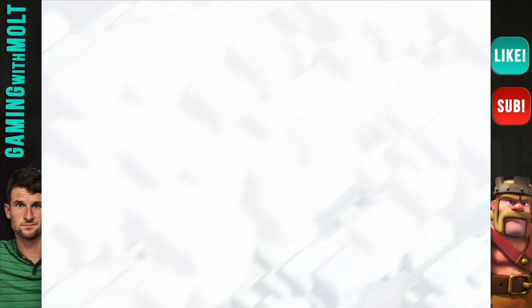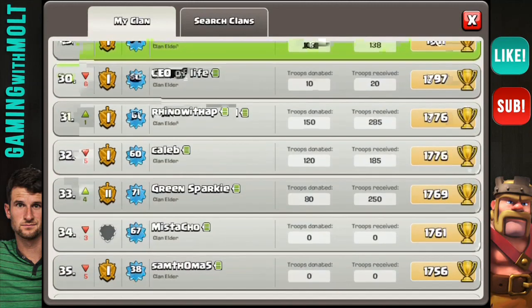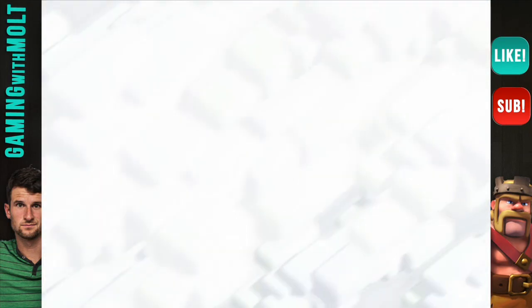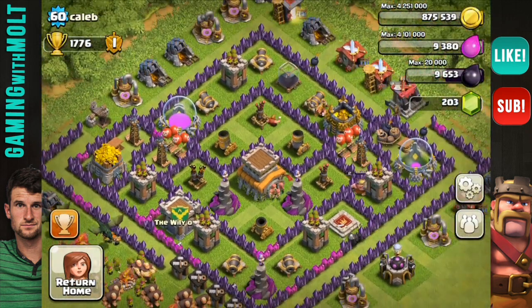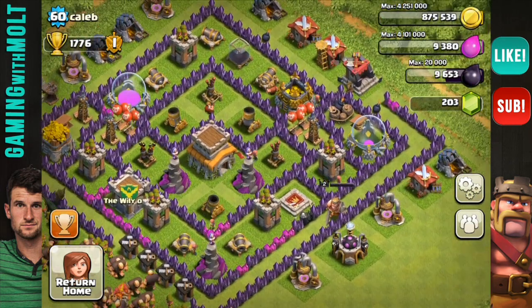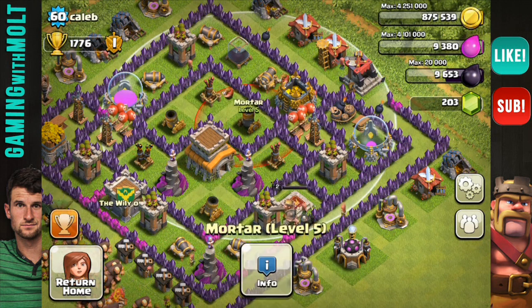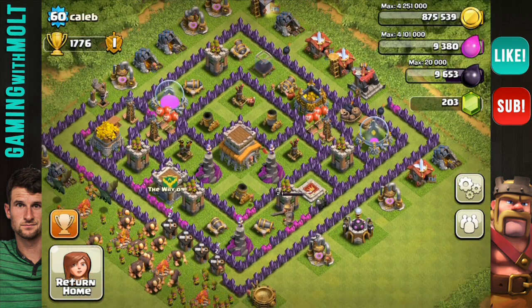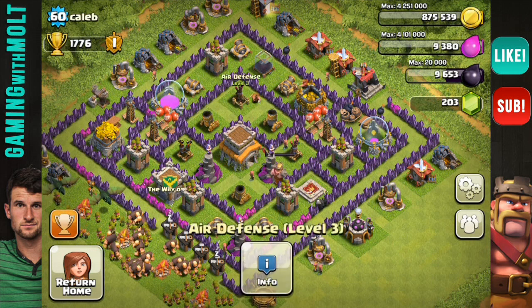Let's go down to Caleb — I've seen you post on my videos and in clan chat a lot, so I'm going to review your base. You're Town Hall 8, and this is very interesting. I do like to see the mortars like this — they're almost all maxed; this one can go to level 6 for Town Hall 8. Good job having them in a triangle — they cover the entire base.